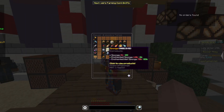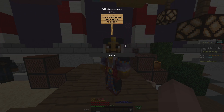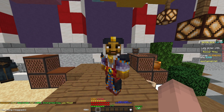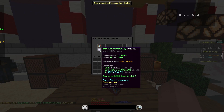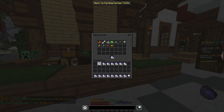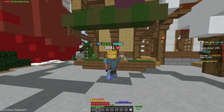For the last flip, you're gonna put a buy order for 1,000 enchanted clay. Now we gotta wait. Now that the order is filled, we can claim this and sell it to the NPC. We just made 24K profit in seconds.